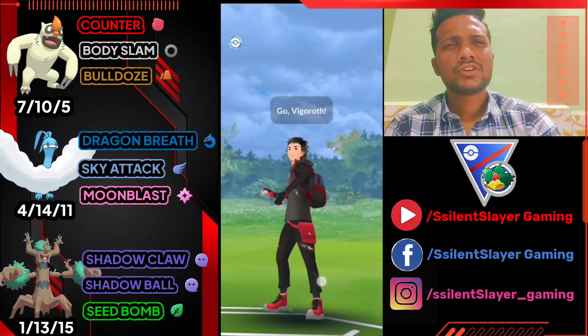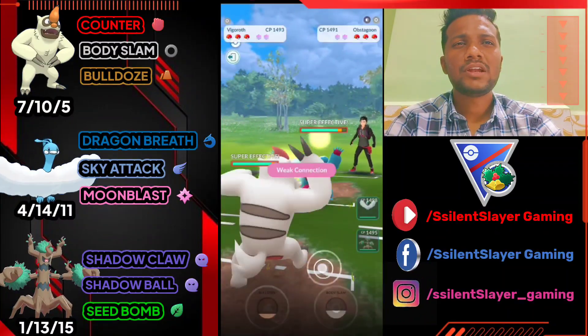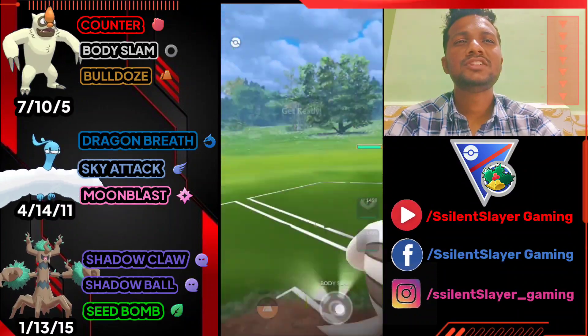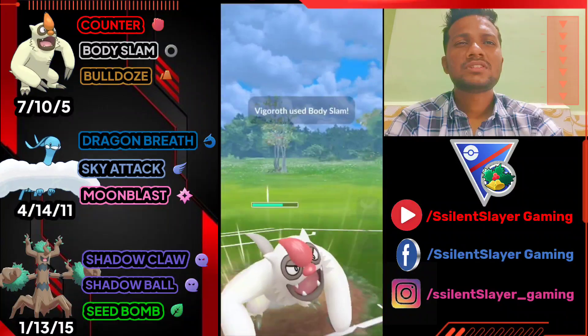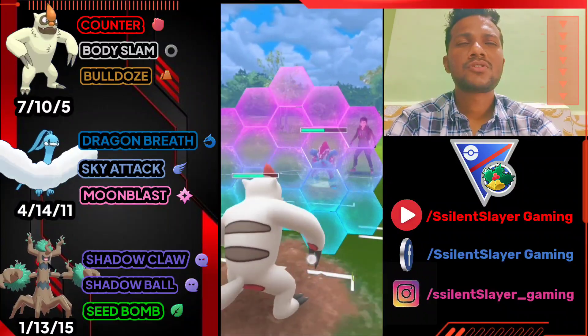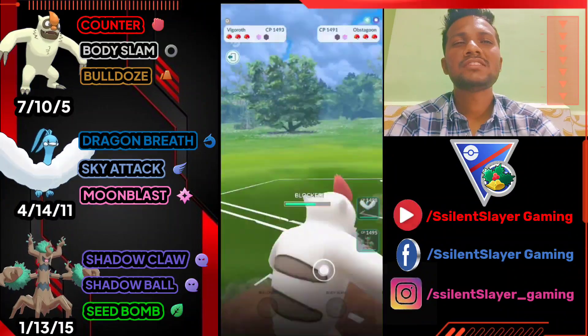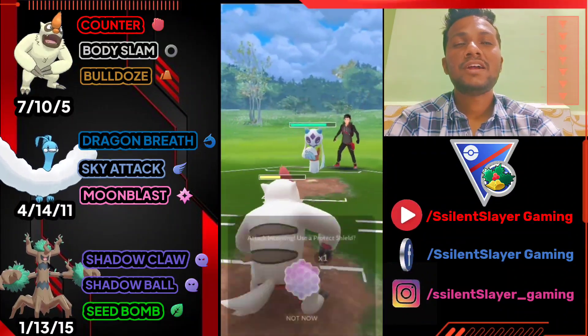Moving on: Vegrowth versus Obstagoon — it's a good start with Counter. As you can see, Vegrowth's Counter does more damage. Using Body Slam — he's definitely going for Cross Chop, so I shield. Unfortunately he goes for Night Slash instead. He brings Cross Chop — bad news. I'm not going to shield, I'll let my Vegrowth go. Trevenant is also weak against Powder Snow so I shield, trying to farm down with Shadow Claw, and we farm it down.